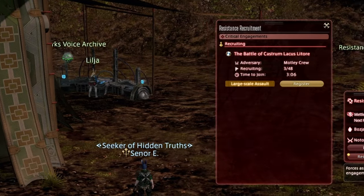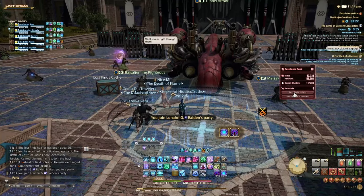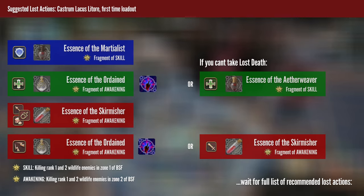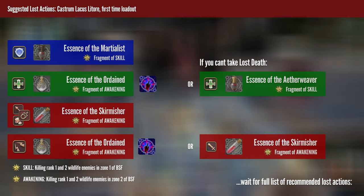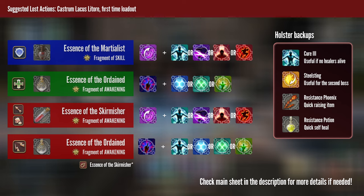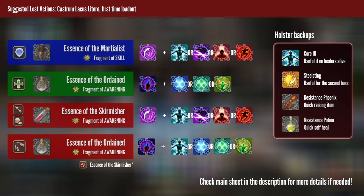Once Castrum pops, you can apply to it as any other critical engagement except the window to apply is rather long. There will be a cache at the entrance for last-minute Lost Actions preparations inside, but my recommendation is to use the 6 minutes of waiting time in Southern Front to prepare in peace. Here is what you'll want depending on your role — note this is for first timers. For your essence, generally take something DPS heavy. For your Lost Actions, physical jobs will want Spellforge, which helps against all mechanical enemies inside, and I highly recommend bringing Cure 3 or any cure action you have. Magical jobs can take a protective action alongside their Lost Death. Regardless of your job, it's a good idea to bring Resistance Potions and Phoenixes.